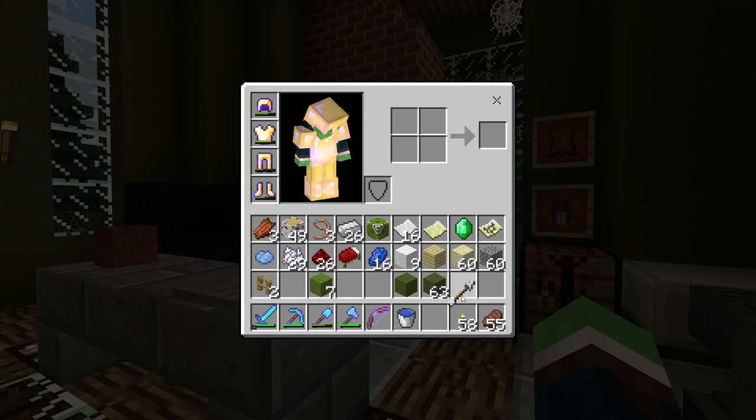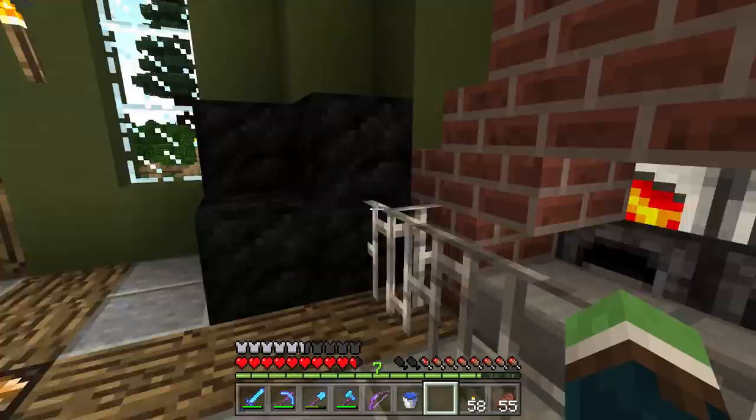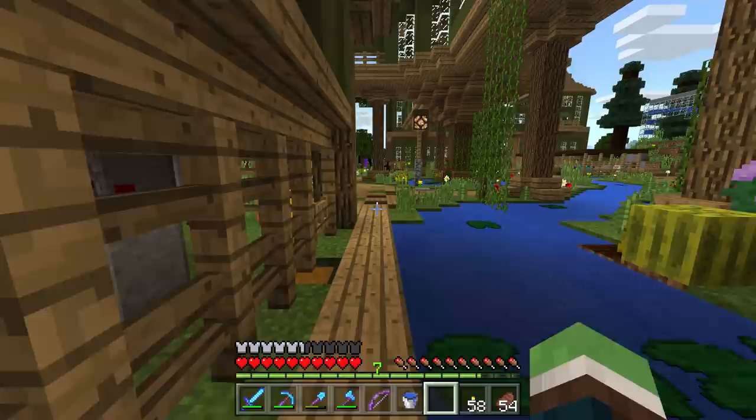I can't believe this is Pocket Edition — there are so many features in this update! Hopefully we'll start getting some more villagers soon as well, because there's frost walker and mending now, which is super exciting. I can't wait to test out those new enchants.